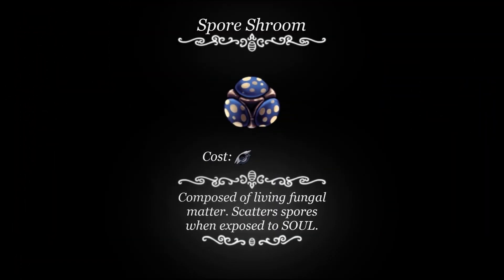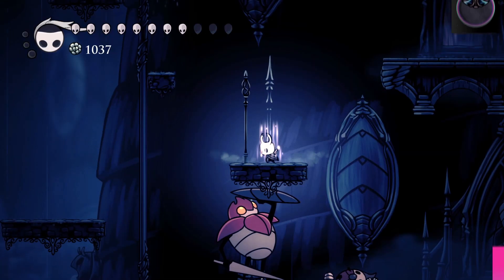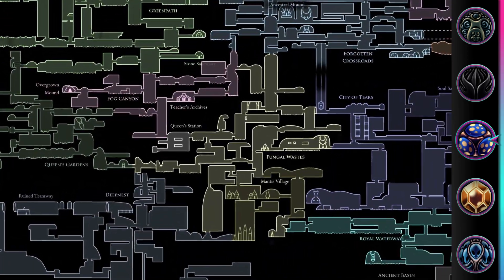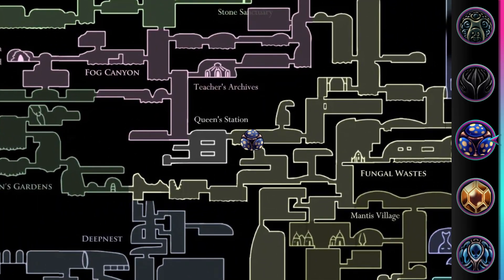Sporeshroom. This charm costs one notch and creates a spore cloud around you while focusing. This charm can be found in Fungal Wastes at the end of a platforming section.